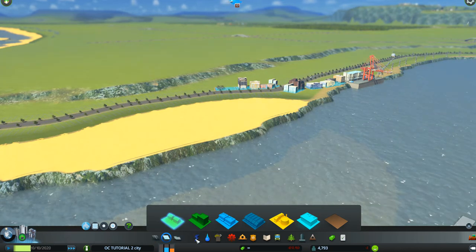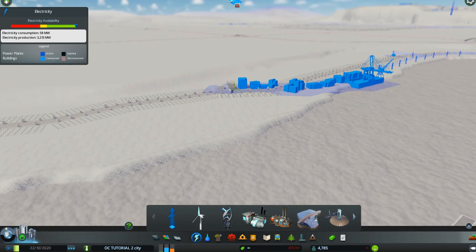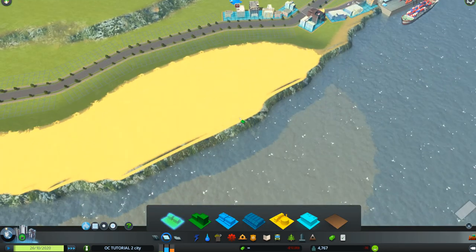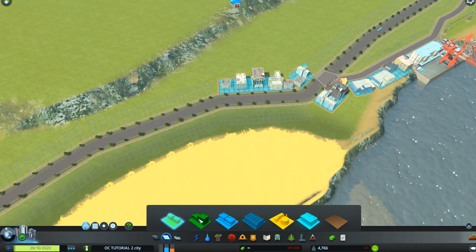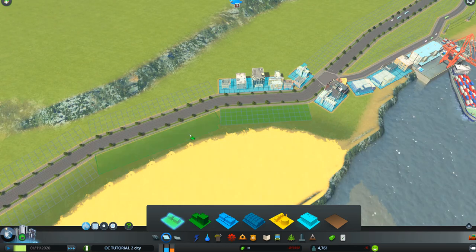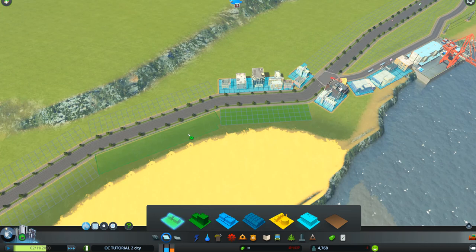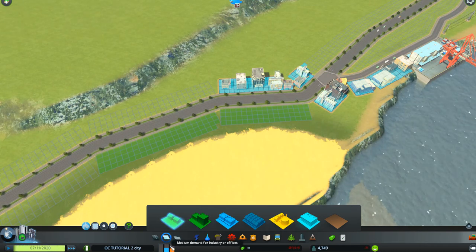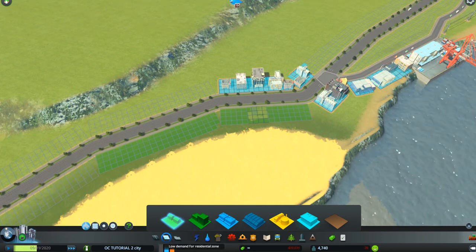If you go down to the fourth icon from the left and click on electricity, you can see that the electricity has followed our offices out and we're now connected with the area where we can put in our residential area. I'm going to put in small houses — that's the low density, not the high density which is big apartment buildings. Probably just two zones is good to start. You can see the bar graph at the bottom: the blue column is for commercial, orange for industry and offices, and there's just a tiny little green bar for residential.